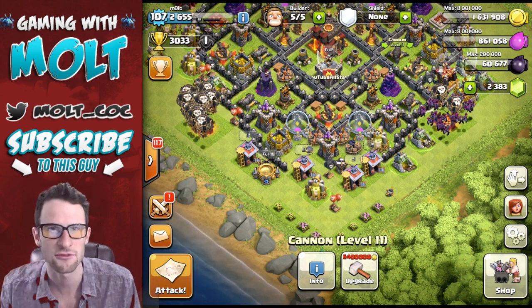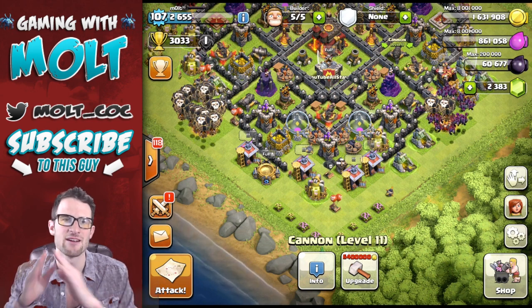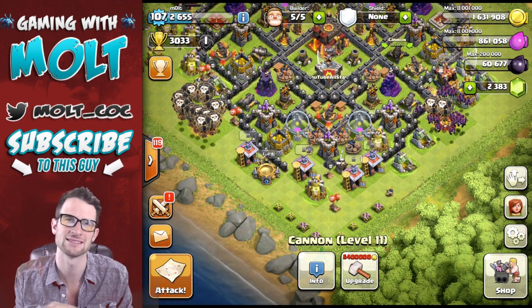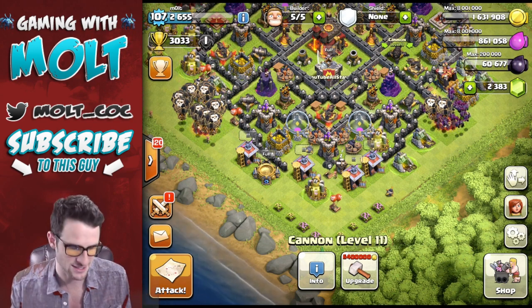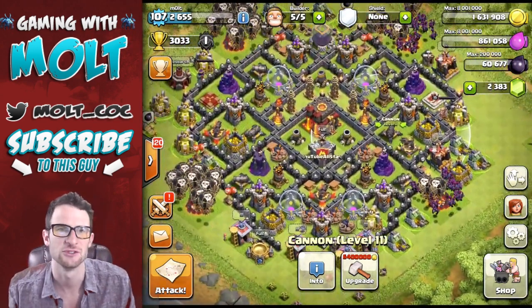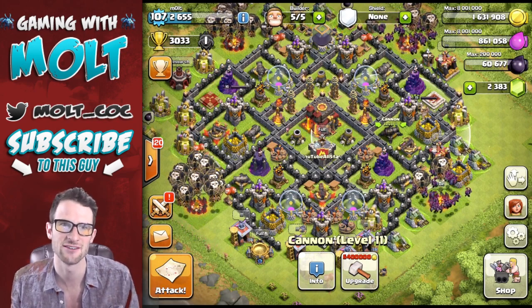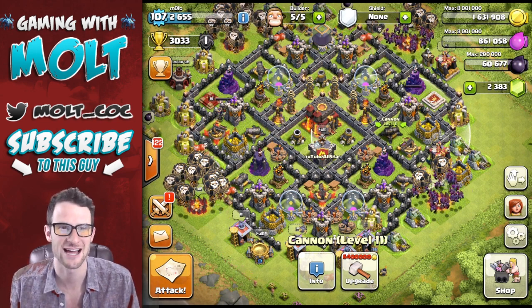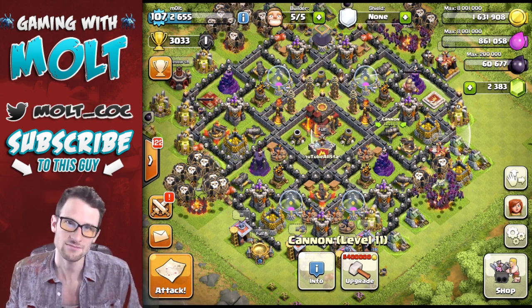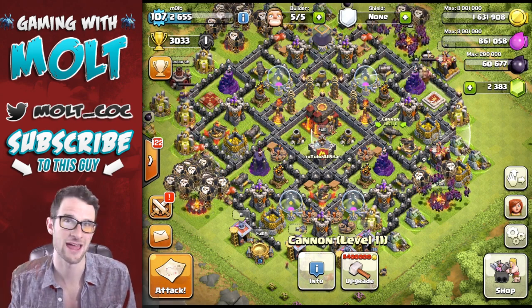We are at 3033. So I've got 170 trophies to go. I'm going to be very, very patient. I'm going to find bases that I know I can beat because that's where I've lost in the past. And that's a great tip for you guys as you try and push up to champs — be patient. You don't need to attack every base that you find. You don't need to attack every base that has good loot.